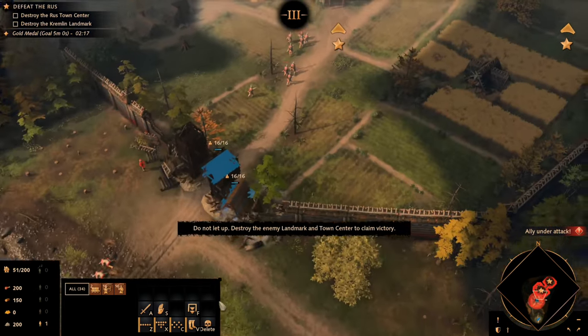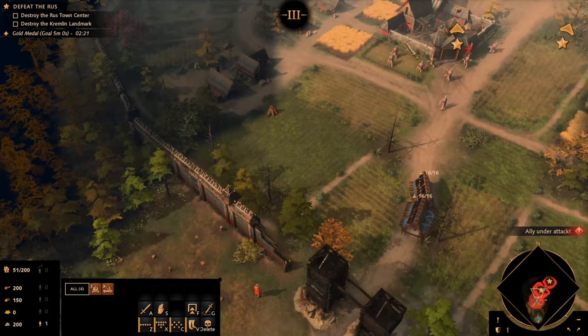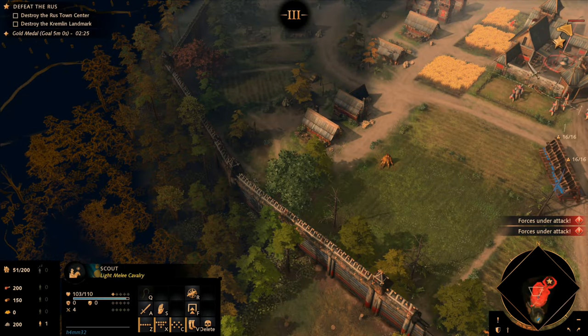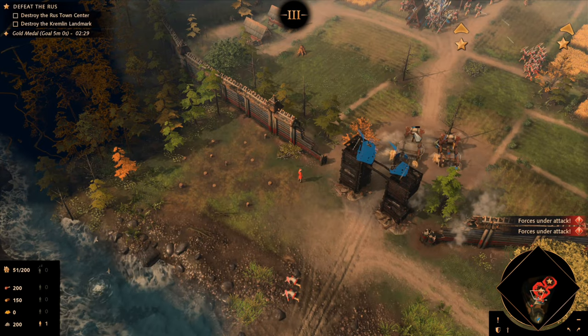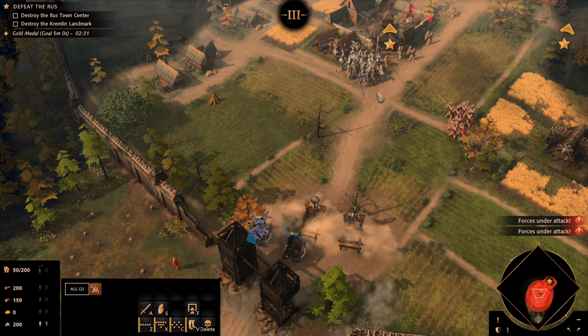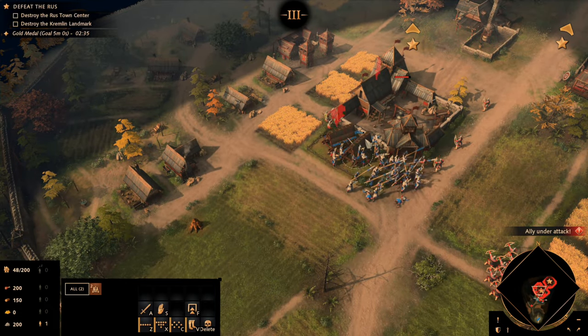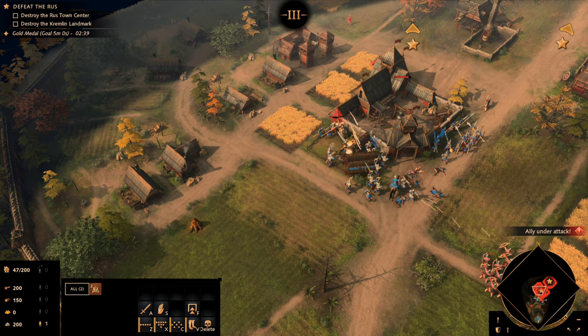I would definitely recommend avoiding the tower to the east as you breach through the wall. Immediately send your battering rams right to the town center to continue their assault and unload all of your troops at the doorstep. Use the mangonels or catapults to take down some of the remaining infantry as they come in, and then have your infantry burn down the town center as quickly as possible.